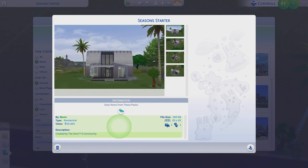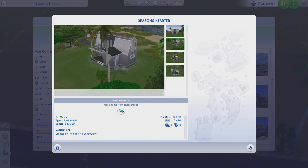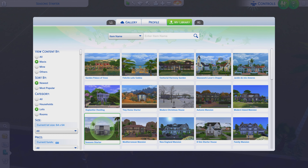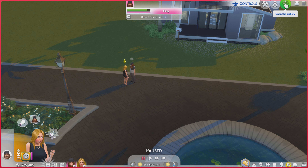Greetings, I am Harry Larry from Gary, and this is episode 419 of The Sims 4 Maxis Lots. This particular lot is called Season Starter. It is a 20 by 20 lot with no real description and only one pack required: Seasons. Let's go through these photos and see if it does the lot justice. I think this is going to be a quick episode.